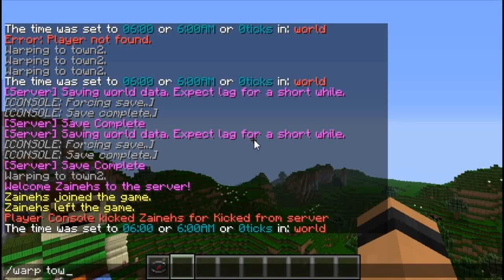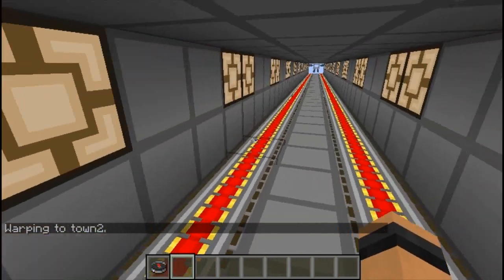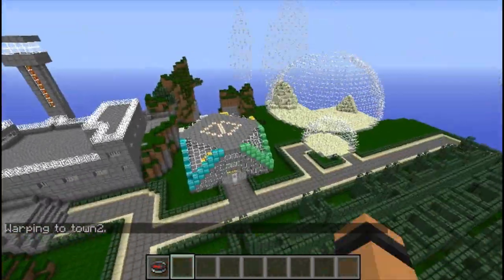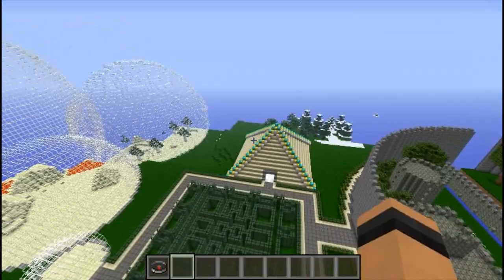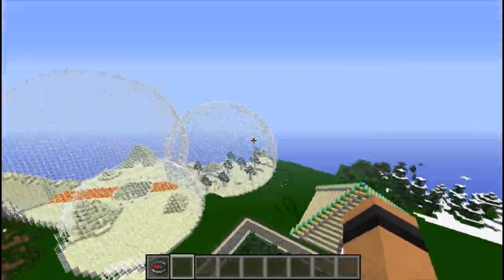Now let's warp to Town 2, which we have been working on for the last three weeks. You're gonna get off the train from Town 1 to Town 2, and this town has six interactive adventure maps in one town. So you don't have to download six different maps to have six different adventures. Let me go into what this town includes.